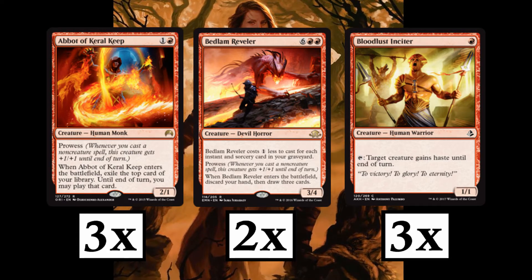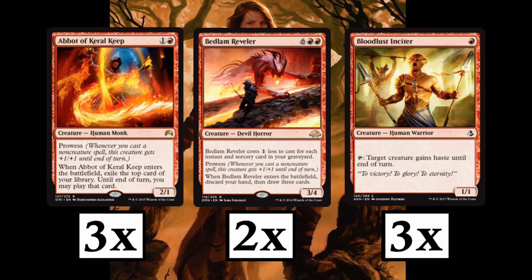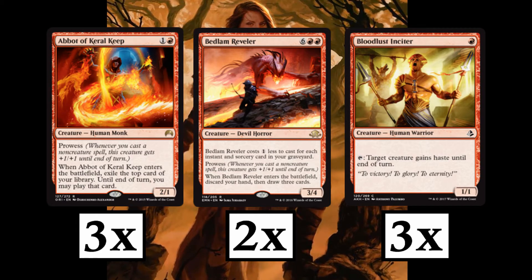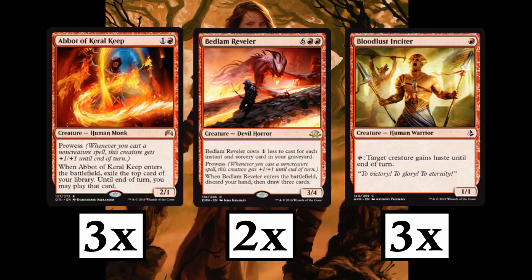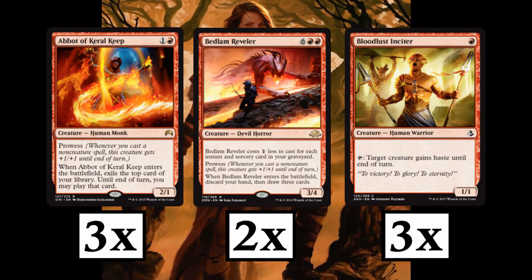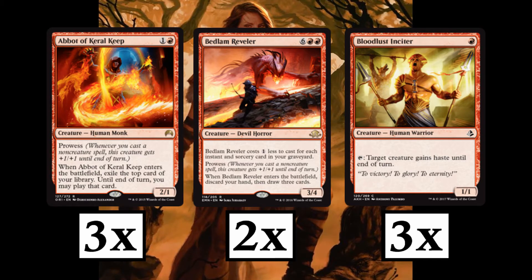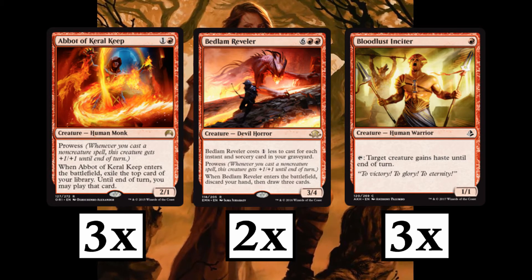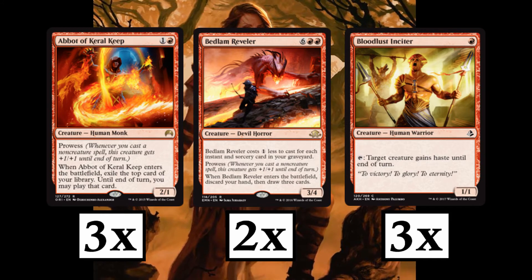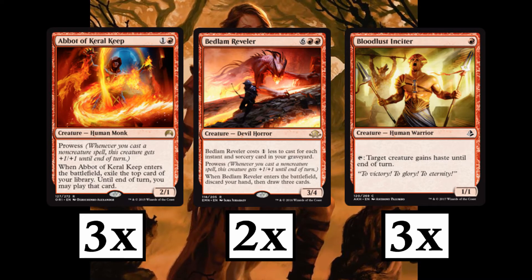We also have the big guy, the Bedlam Reveler. He's a big 3/4 body with prowess. Yes, the CMC is high, but it costs 1 generic mana less to cast for every instant and sorcery spell in your graveyard, so if your games get a bit grindy, you can cast him for just 2 red mana. The last creature is the Bloodlust Inciter. He seems like a little 1/1 for 1, but he has the added bonus of being able to tap to give another creature haste. This is great since you generally don't want him attacking since he's only a 1/1 and doesn't have prowess.